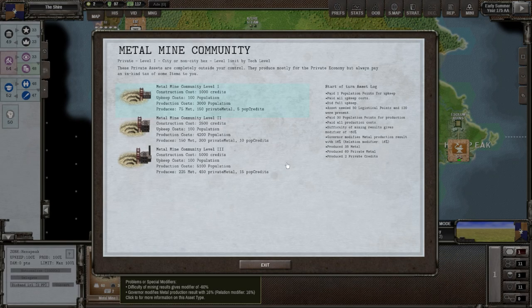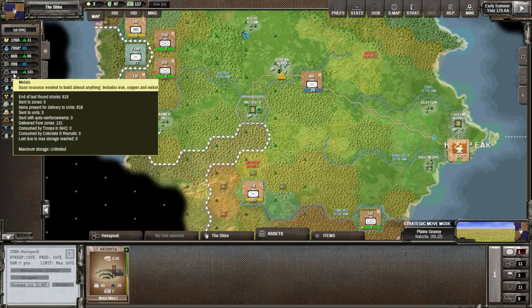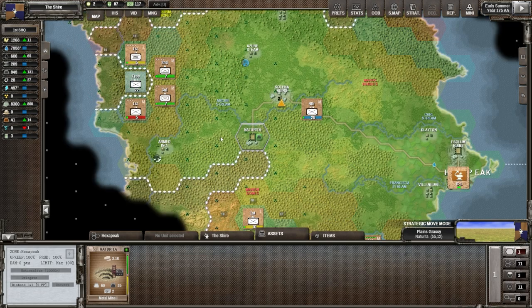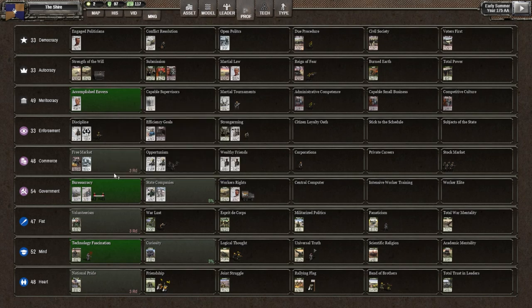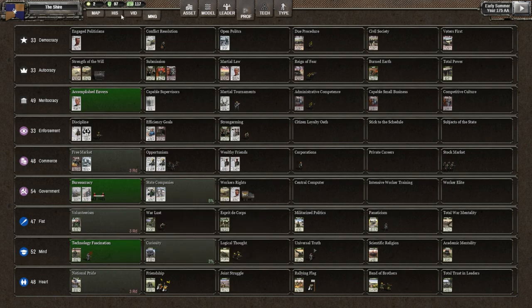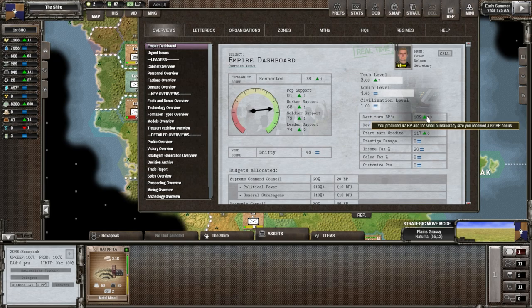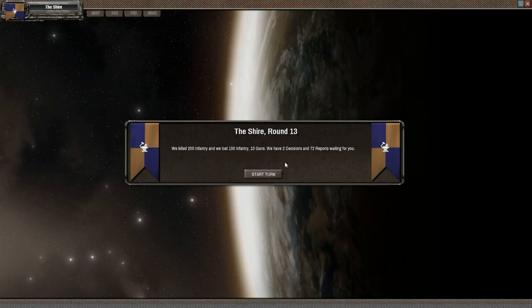That mine is now generating a little bit for us — 35 metal — which we do need because we're going to get more metal here, 949 total. We need about 1,500 to get the factory, and that's what I'm going to do next. If we go to the empire dashboard, we're making more BP now — 109. We have that bureaucracy feat giving 40 more bureaucratic bonus points. Last time we got 40, that checks out. Let's go to the next turn, the Shire round 13.